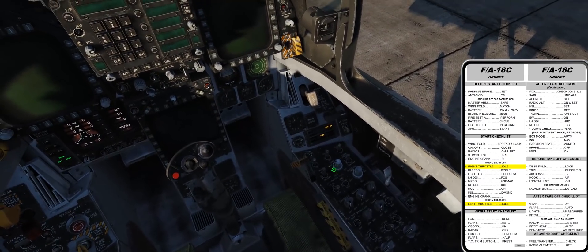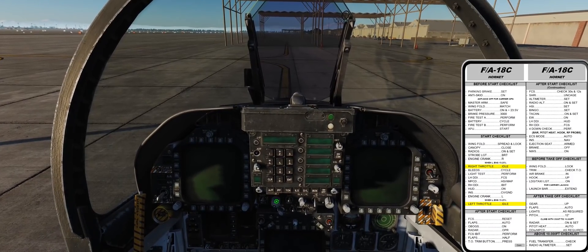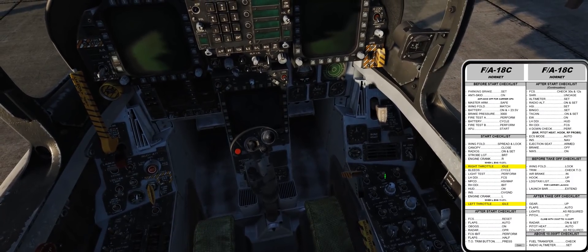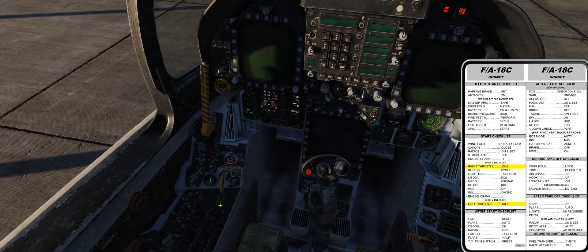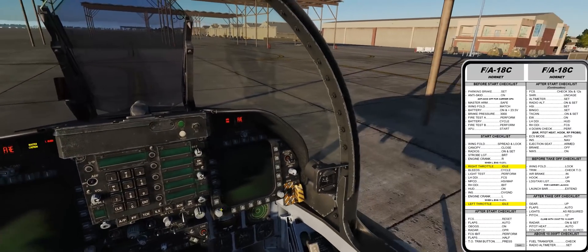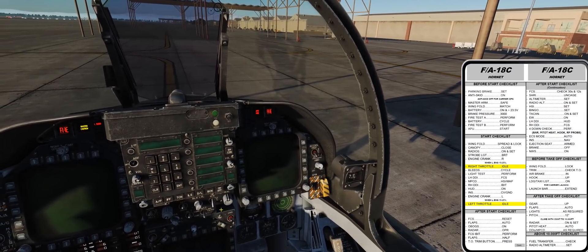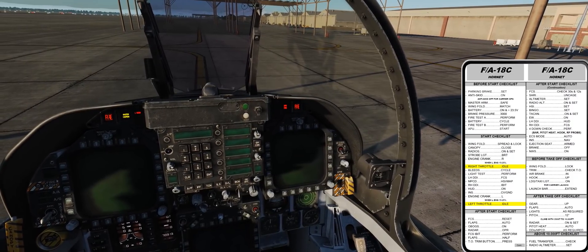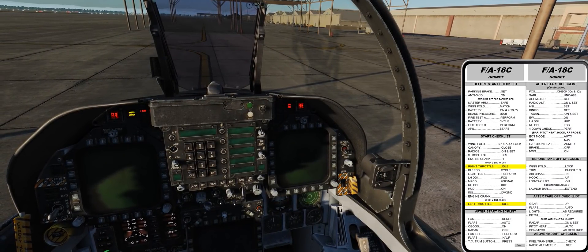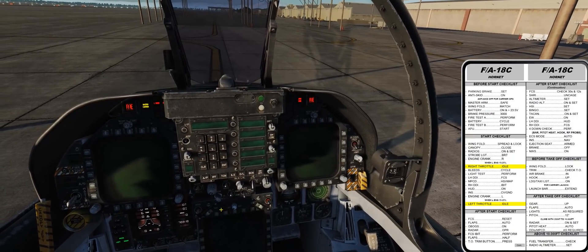All righty. We're going to go ahead and cycle the battery, leave it for a couple seconds. Circuit B fire — left engine fire, right engine fire. ATU fire. Lead air left, lead air right.